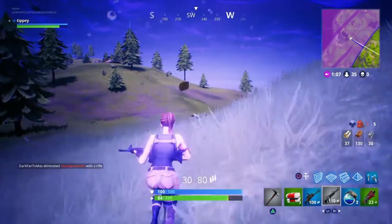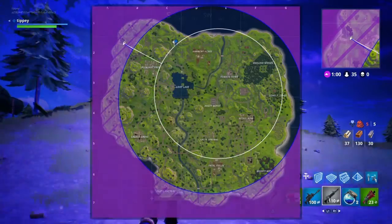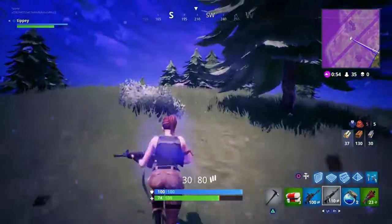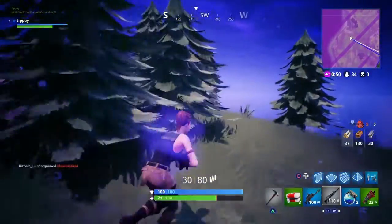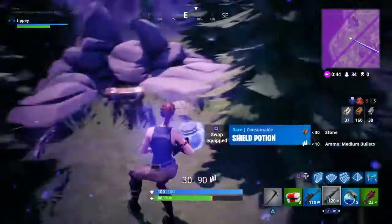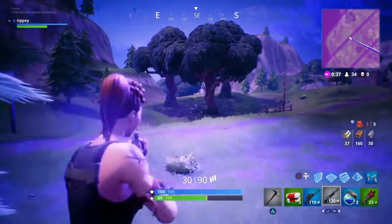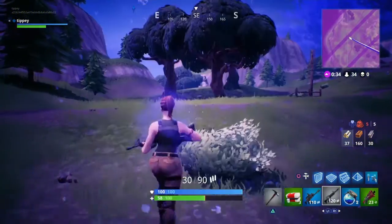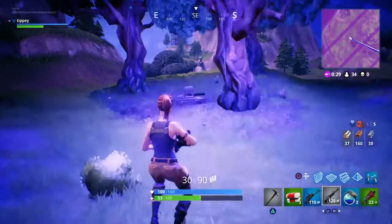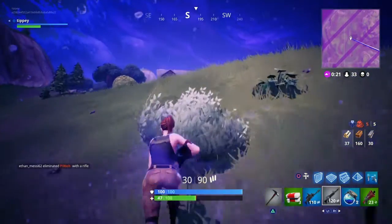Beware the storm, but it won't do too much damage. You're going to keep running along this right side, keep going, and you'll see all these little trees on this little hill. What you want to do is go up to this area and you'll see a rock. If you run around here there is a chest sometimes - there we go - and here's another shield potion, though we can't take it. Then if you run down here there is a little van, and you might get something good - but there's no chest this time.